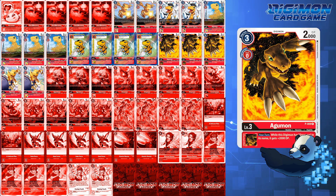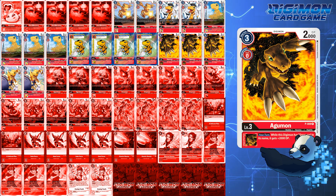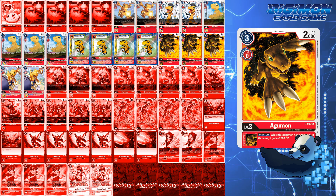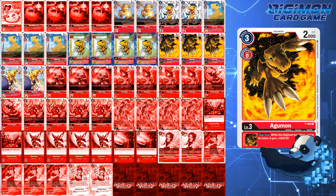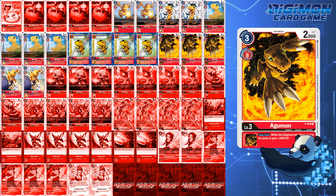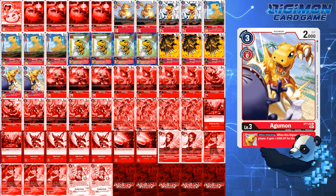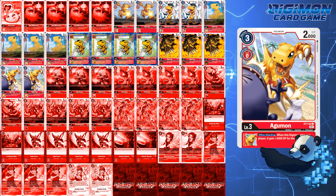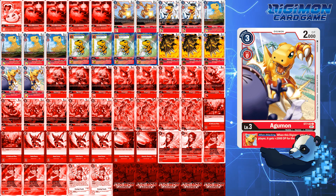P009 Agumon is probably the second MVP of the deck — it gives your Greymons plus 2000 DP, and the reasoning is simple. In times where you find yourself getting outswarmed and need to go head-to-head against one of your opponent's bodies, P009 Agumon is the only Agumon that buffs your Greymon whether it's swinging into security or into an opponent's Digimon. Starter Deck 7 Agumon, on the other hand, only applies the buff when going into security. Because of this, I adjusted the ratio slightly to favor situations where I'd have to play more defensively.